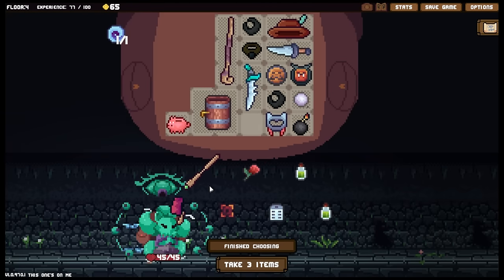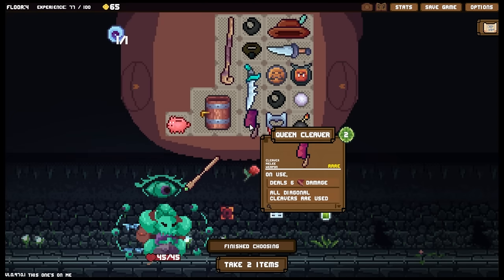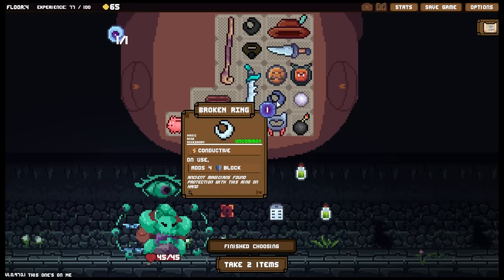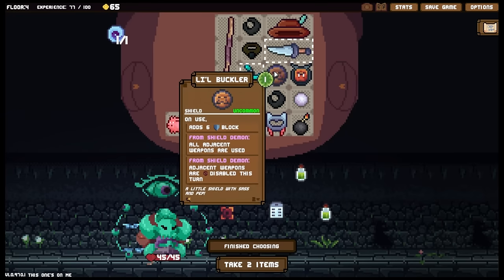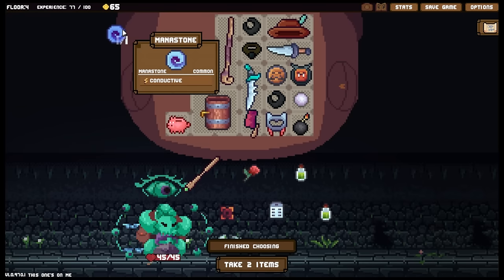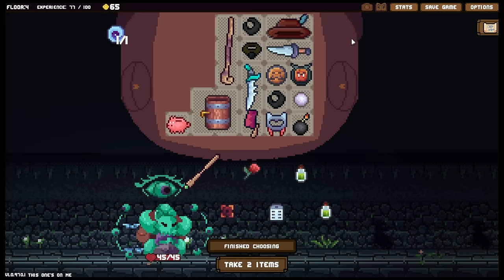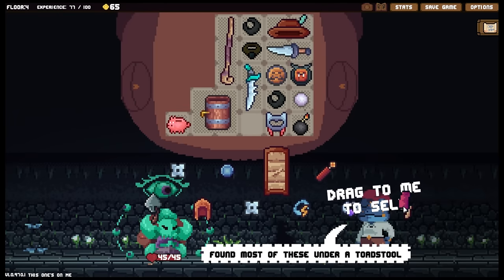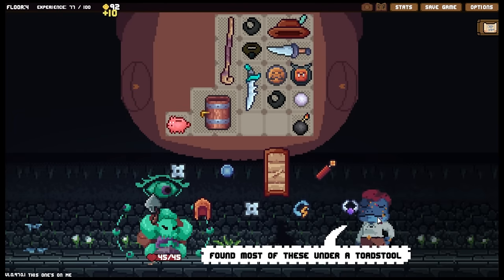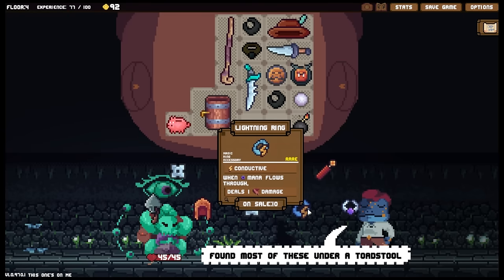What items are we going to get? We have got the queen cleaver - and yes, we have a shop. What I'm going to take here is the thing that gets me the most money, which is the queen cleaver. On use deals six damage and all diagonal cleavers are used. This would have been great with the heart cleaver - if I could have had both, all kinds of cleavers. Oh man that would have been so good, absolutely bonkers. However I do need to bring this with me if I want to use these in any way. We've got the panic ring - must have less than 50% health, each turn adds one energy - or the lightning ring - conductive, when mana flows through deal one damage.